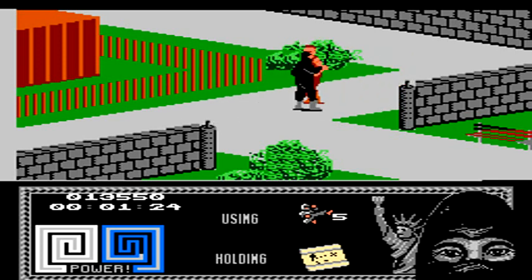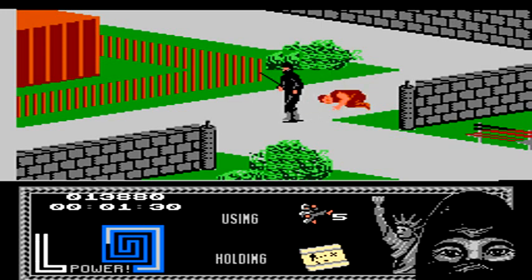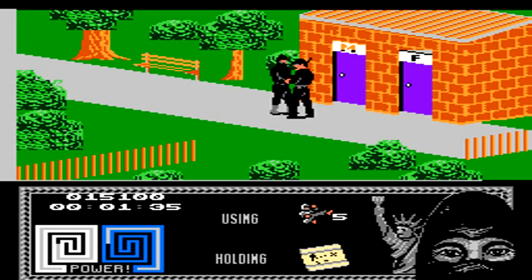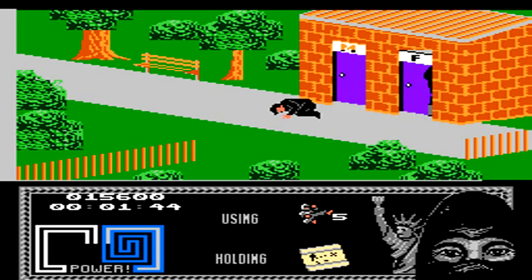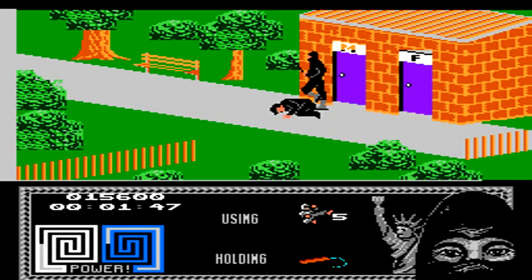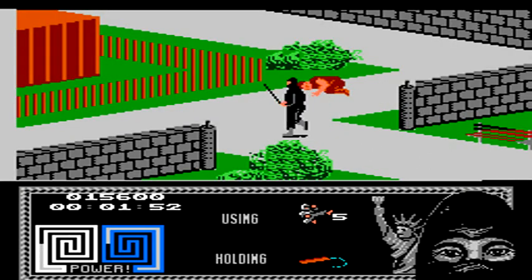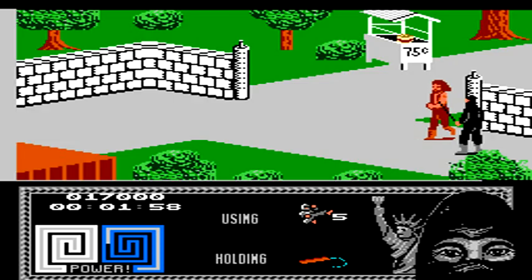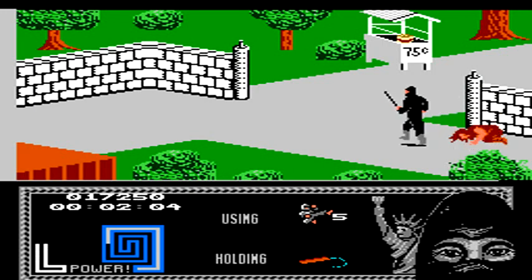If you're able to get used to the jumping, sometimes it's actually better just to try to avoid some of these enemies while moving through the screens. Every enemy will start replenishing health every time you knock them out, and once that fully replenishes, the enemy will get back up and start fighting again. Over here, we take out this guy, and then you can actually walk into the women's bathroom and pick up a pair of nunchucks. We'll quickly return to the next screen and try to get past this enemy before he ends up waking up.